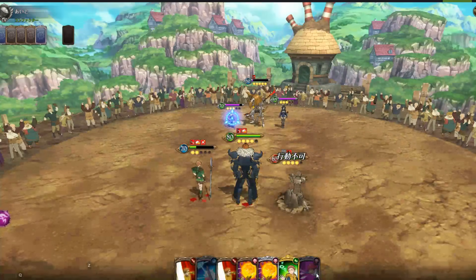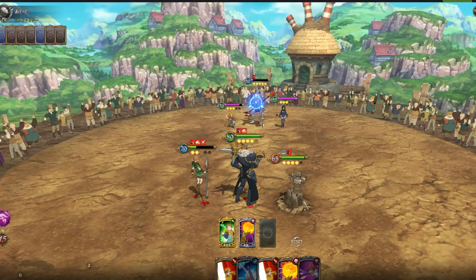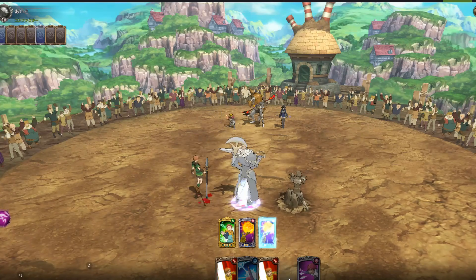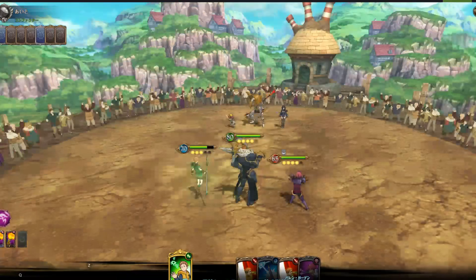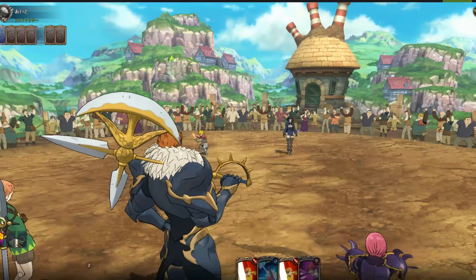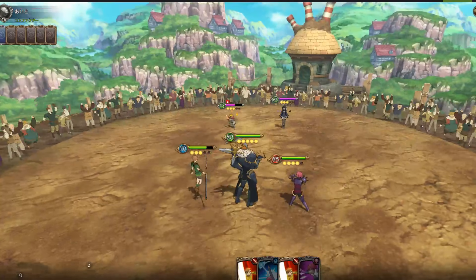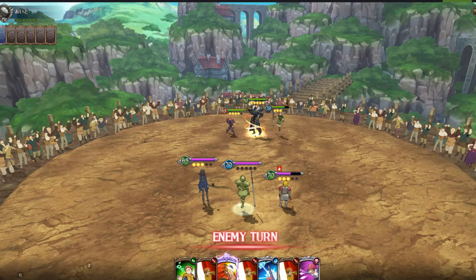We're gonna heal all the way back up to full and get rid of all our debuffs. Gowther is still frozen, which does kind of suck. We're gonna take out his Galland this turn, which should unfreeze Gowther — there we go, Gowther is unfrozen. We healed up basically all the way to full. King is really really good in PVP and PVE, especially on raids like the red demon — he can just petrify and all that.